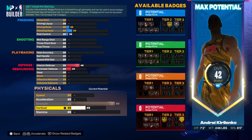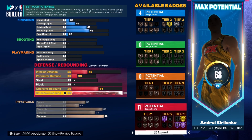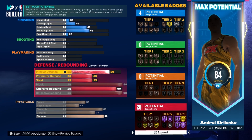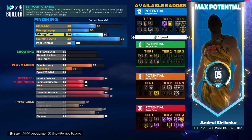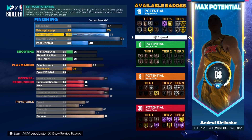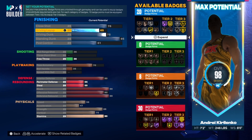You can get silver bully with this and contact dunks. I'm going 90 stamina because you're a center and you're not going everywhere. Max out the physicals. Defensive rebound to 99, offensive to 90, block all the way up — pretty much the same defensive stats as the other build. On this build you can really do it as a post scorer because you're not going to be able to get those driving contact dunks.